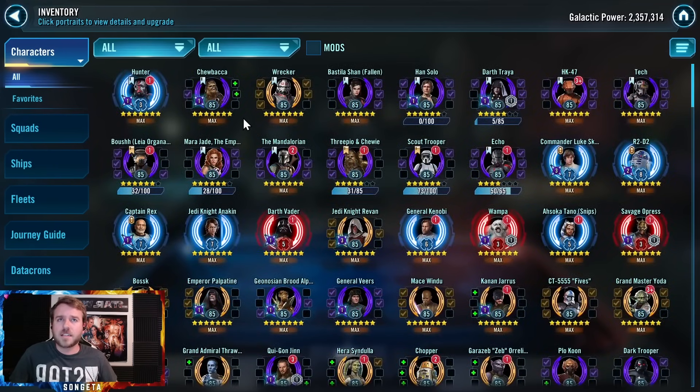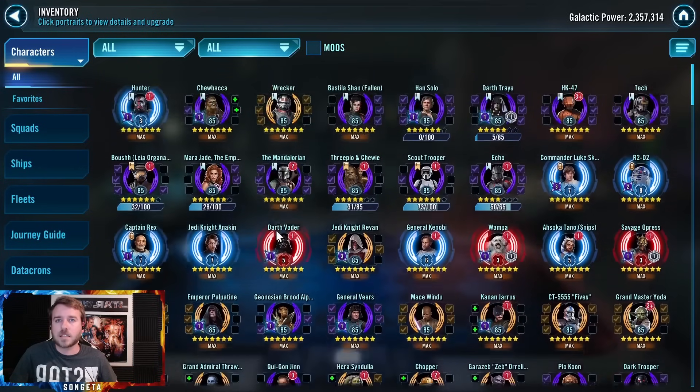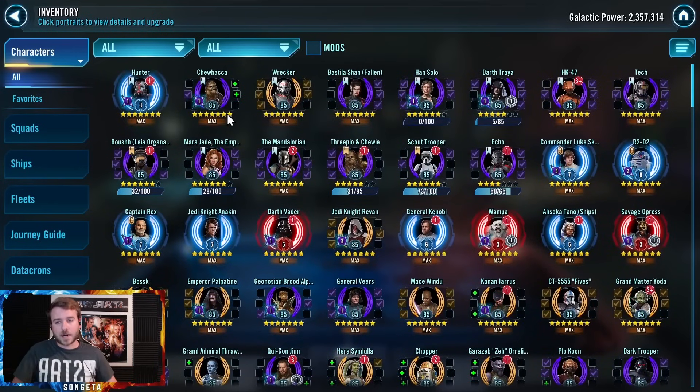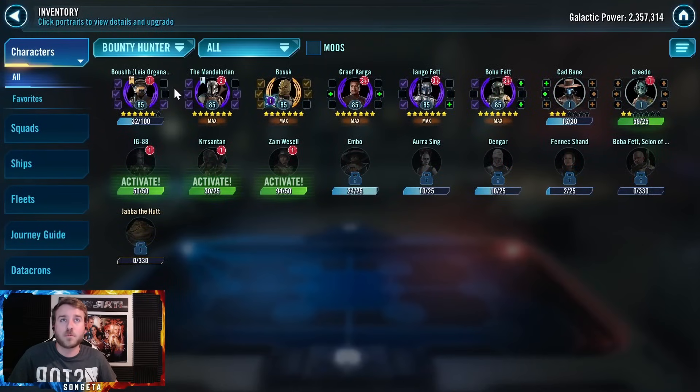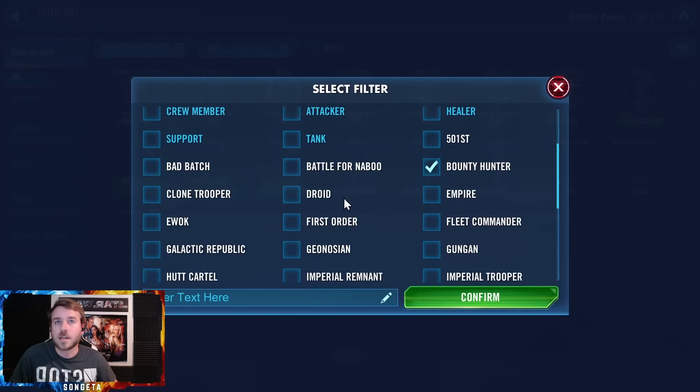Another thing I had done last week already but forgot to talk about — I got 7-star Chewbacca. Someone commented on the last Gotenks account update I did before I left on my cruise, saying they got it done with the same bounty hunters that I have at the same gear levels. Just had to keep retrying for about 10 minutes to get the right roll, because sometimes R2 doesn't stealth, and then you can get the contract and not kill Chewbacca. So I'll demonstrate that in a second.